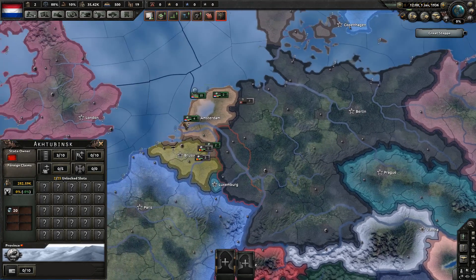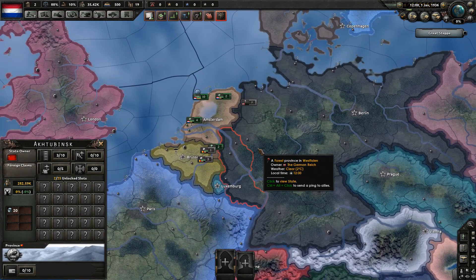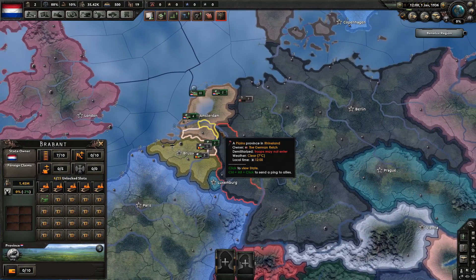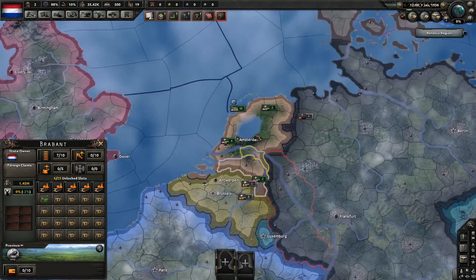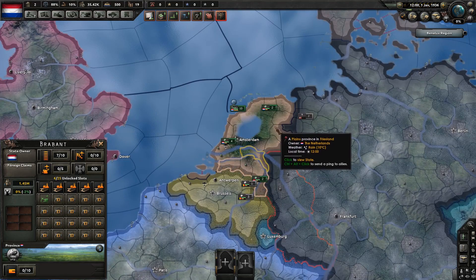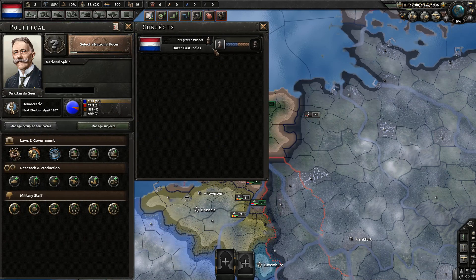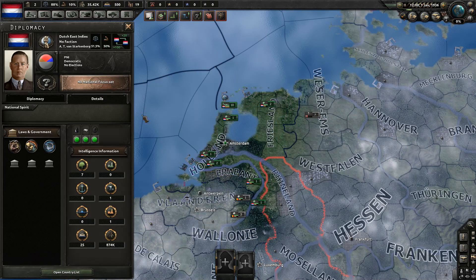Hello everyone, I am Torior and today I bring you a little guide on how to exploit a subject's manpower. You have probably seen me do it quite a lot of times in my challenges, but now I'm going to explain exactly how it's done. For that purpose, I have started the game as the Netherlands because they do start with a very nice puppet, Dutch East Indies, that have tons of manpower.